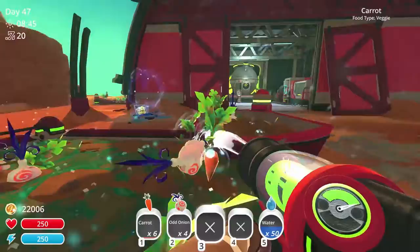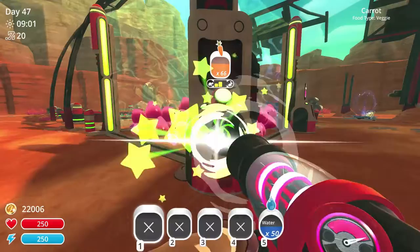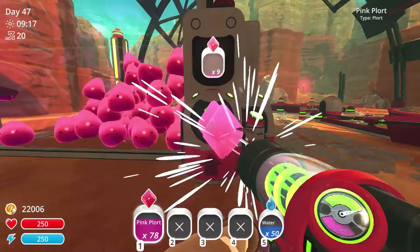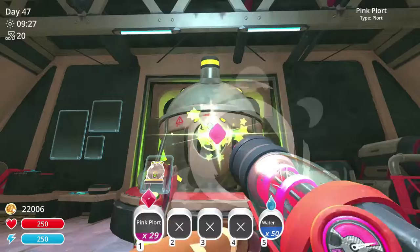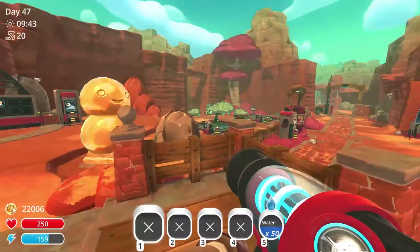Drops are overflowing. Alright, let's get some of this and feed our pink slimes. I don't need to run 2 times now, which is good. Let's head out and get some cocador bars.